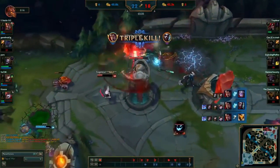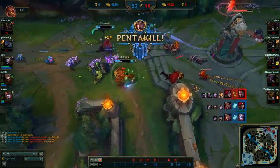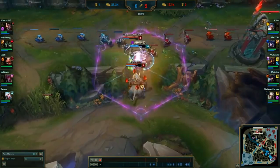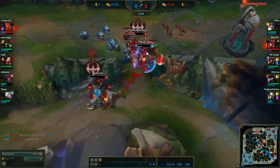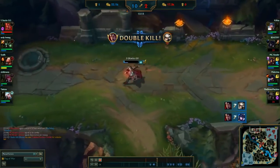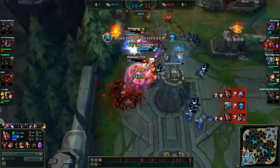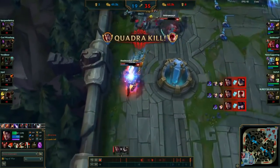At rank three, Darius's ultimate cooldown is completely reset if he kills the target, allowing him to dunk every single person on the enemy team. This massive amount of free combat stats combined with the bleed damage of his passive and the true damage of his ultimate allows Darius to build extremely tanky and still deal tons of damage. Darius typically builds only one damage item — either Black Cleaver or Triforce — both of which have the Phage passive granting him much-needed movement speed in combat.